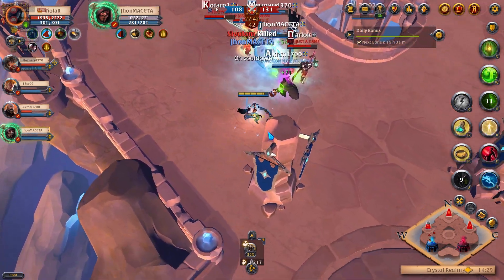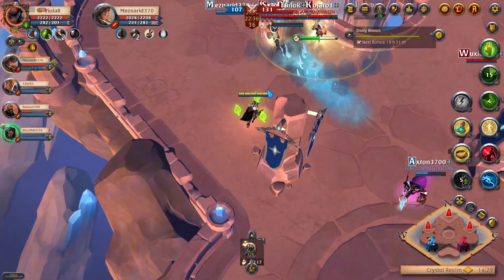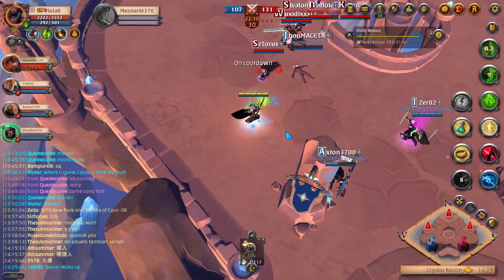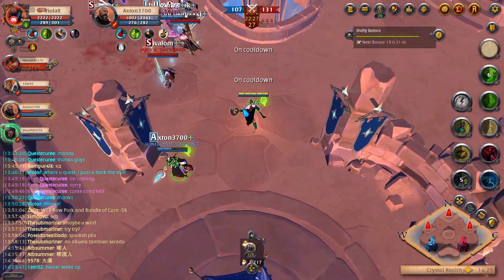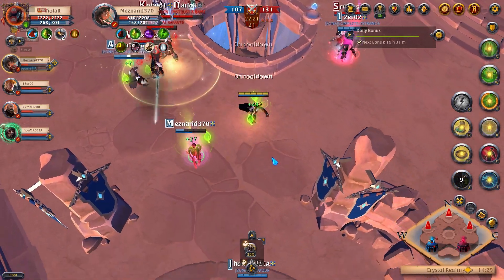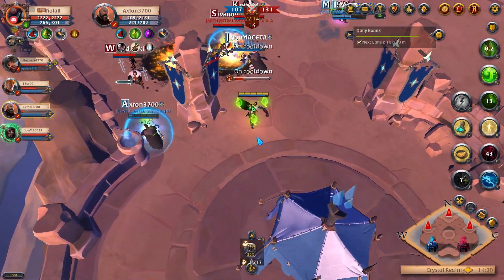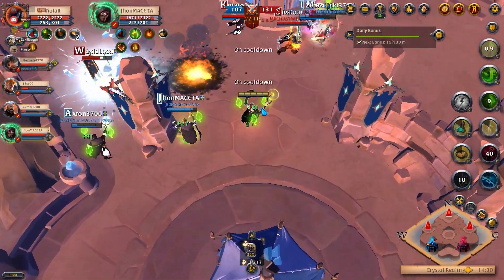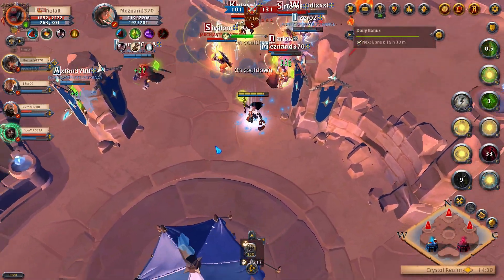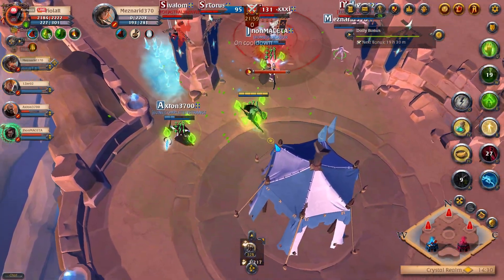I should have used grave guard there again — not sure what I was thinking. Try to save the E for the front. I should not be using grave guard for people that are coming back into the camp who are already safe from any damage. That was a bad grave guard just now.